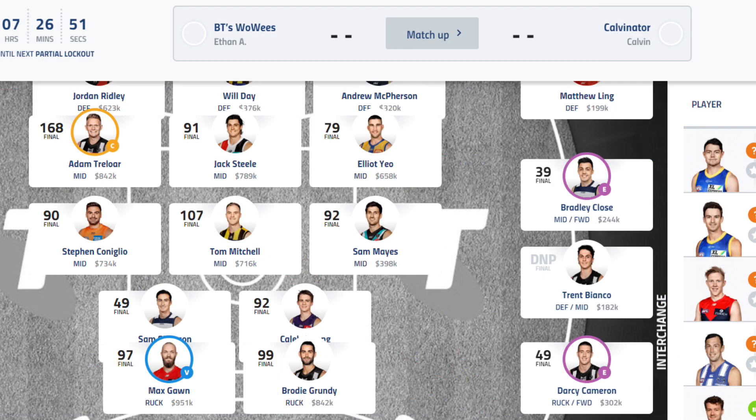To the midfield now — the midfield showed up. I basically got everyone toned up except for two players. Treloar — I decided to captain him over Grundy at the last second. I had the VC on Max Gorn, but I had the emergency on Close. So if I wanted to take the VC score from Gorn, I would have had to field Sarong and take Close's 39. I decided not to do that and risk it, and as you can see Sarong absolutely smashed that. Unfortunately Treloar was on 92 with five minutes to go, then dropped to 84, giving away three free kicks.